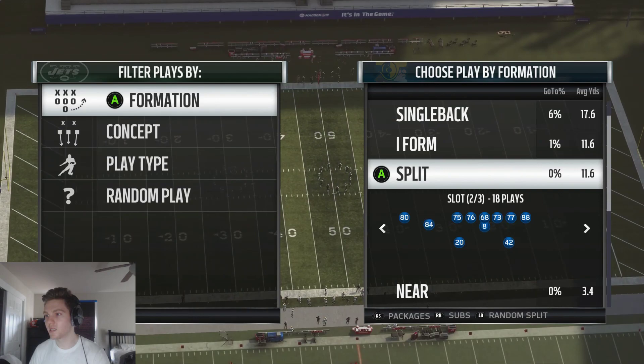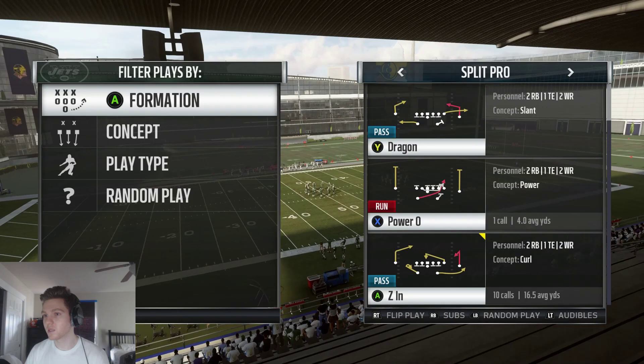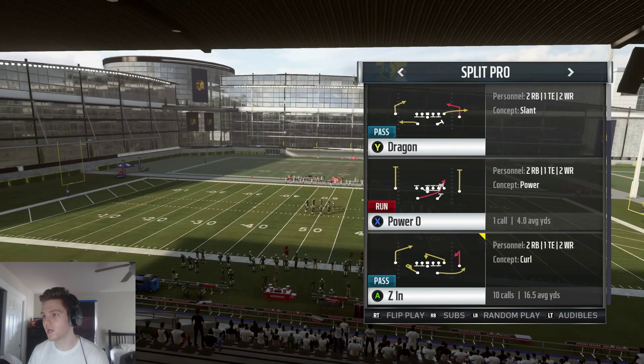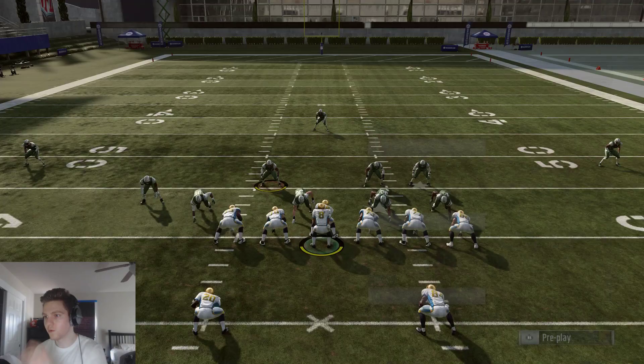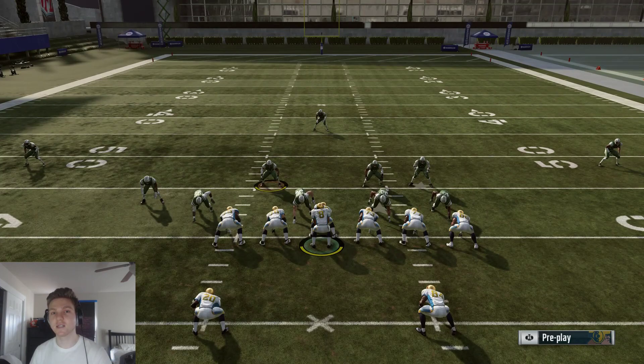I'm going to be going out of the split pro formation and show you a couple plays out of each of these three formations. We have a single back split close formation which is really awesome. We'll come out against the big nickel over G cover three — probably the most popular play in the game right now on defense — then come out in FL drive. My audibles are Z in, Z spot, Hank, and PA slide. This is a simple scheme but it will catch opponents off guard since they've never seen this formation. The run plays aren't great, but you can get pretty creative with these two running backs in the backfield — put them on wheel routes, streak routes, motion them out.